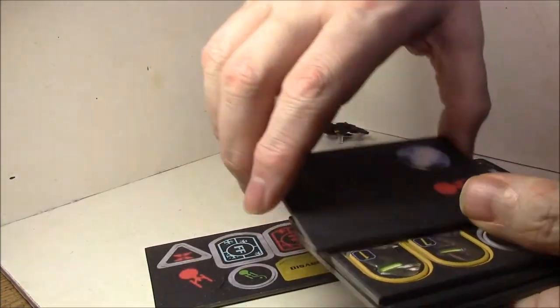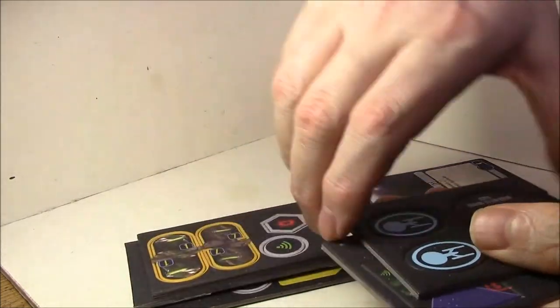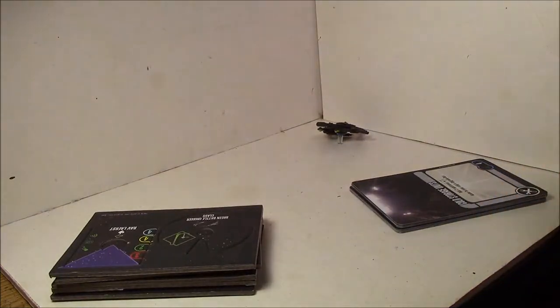Here are your standard tokens — there's your energy dissipator token. The stats are exactly the same as the other Breen battlecruiser.